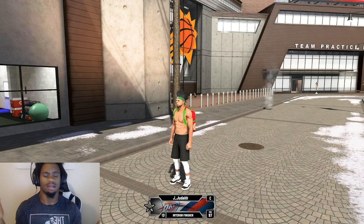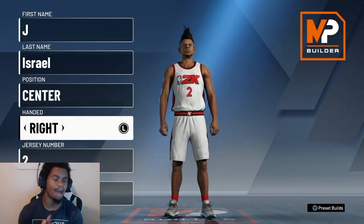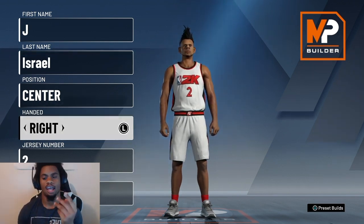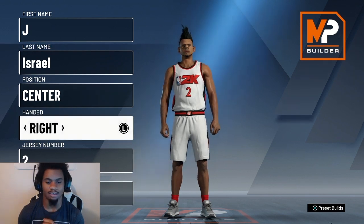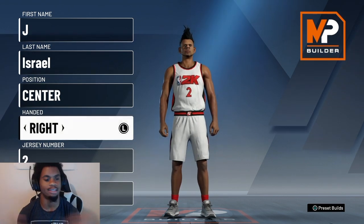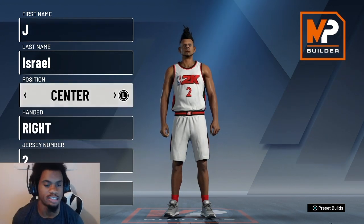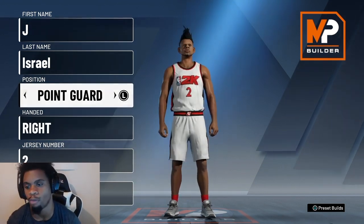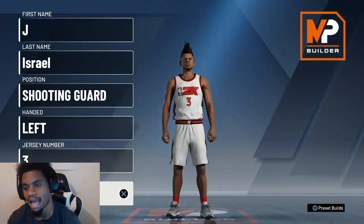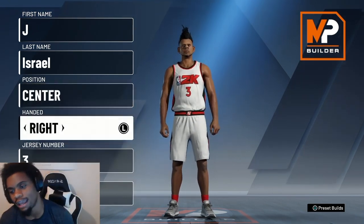Let's get straight into it. We're in the MyPlayer builder. The stats you're gonna need — I'm gonna show y'all the wingspan, the height, the weight, the build type, all of that. For the position, obviously a center. You can't make a point guard glass lock shooter, so make them a center. Make them right-handed.